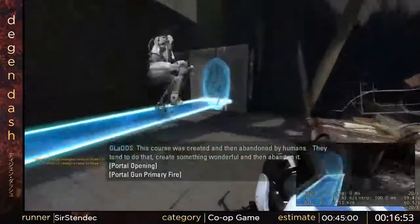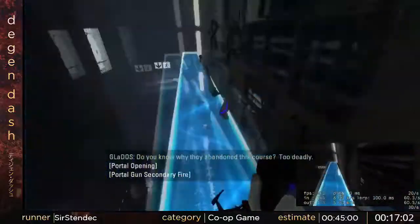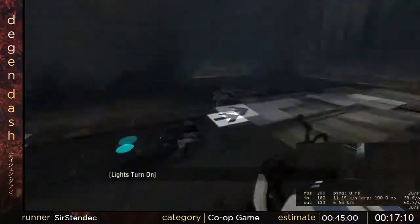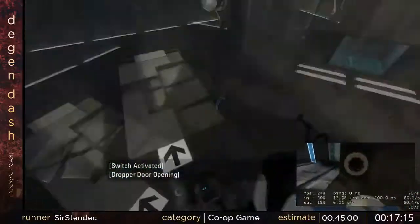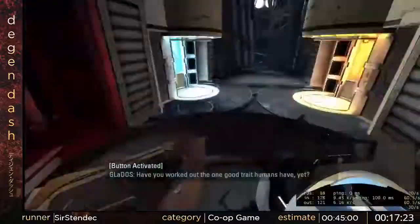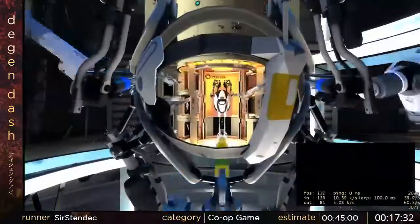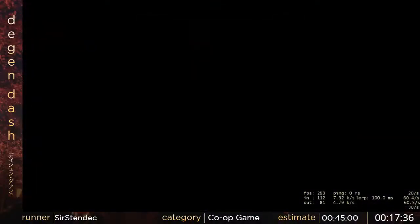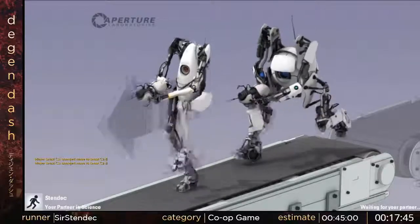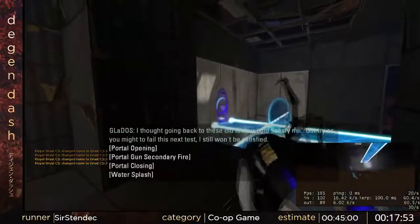Now we have a new puzzle element — light bridges — and they make things a bit more broken, just like every other puzzle element in Portal. We abuse air control with faith plates to skip having to place light bridges to stop ourselves, and we just bounce off the ceiling in effective ways. I just have to activate the button while he walks through the door, and then once he's through I can deactivate it and the door will stay open. With how high my ping is, physics objects don't really like me.